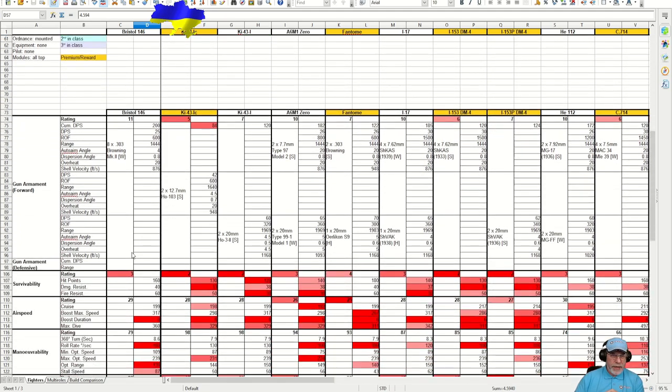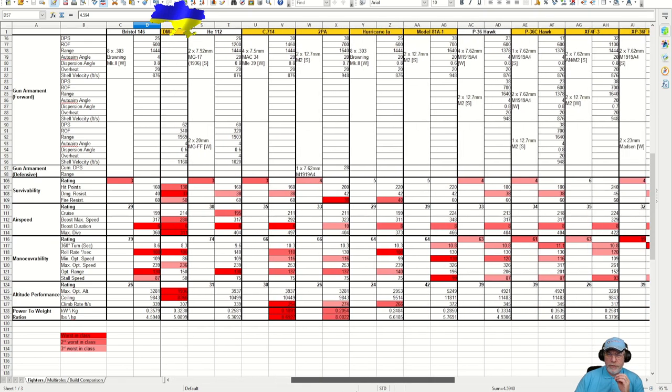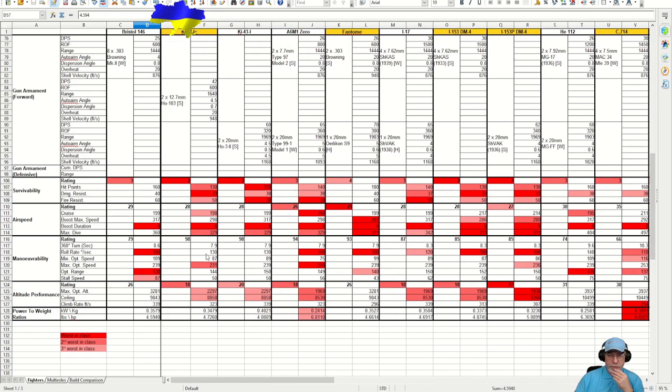Looking at worst-in-class figures: survivability is not really a surprise. Boost is only 6 seconds, and a few aircraft have better figures — this 2PA has 10 seconds of boost. For manoeuvrability, need to watch out for the roll rate. The optimum range is quite small — that's the range in which characteristics don't degrade — and if you opt for a speed build you'll probably be flying faster than 239 mph quite a lot, meaning your manoeuvrability degrades even further, with the combined effects of altitude and being outside your performance envelope.